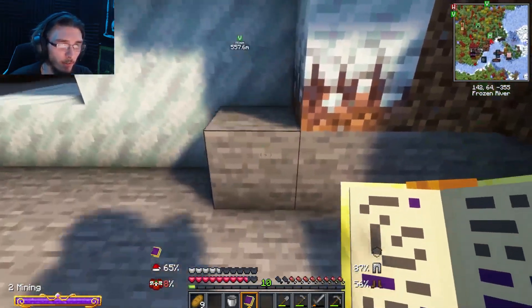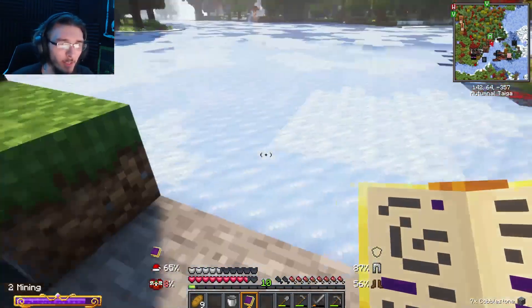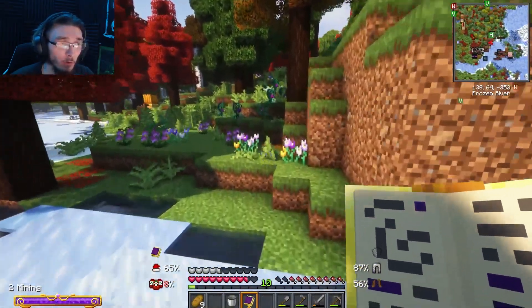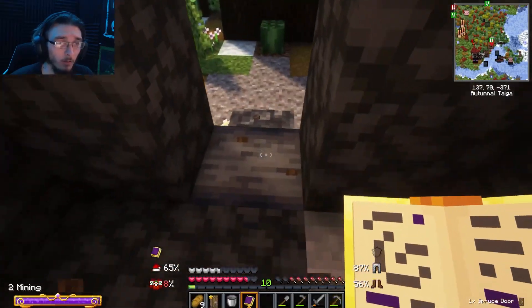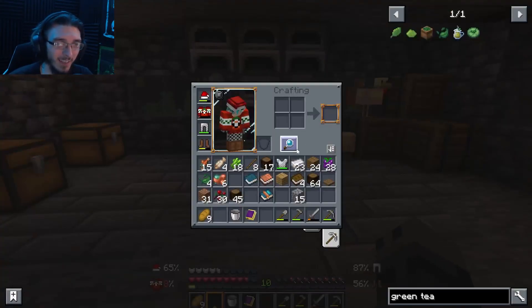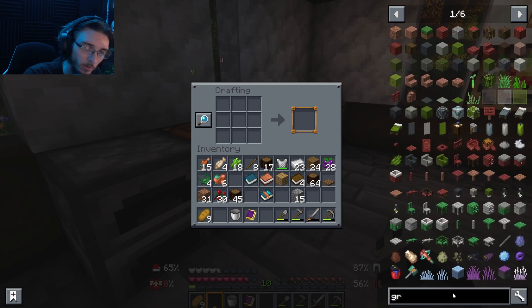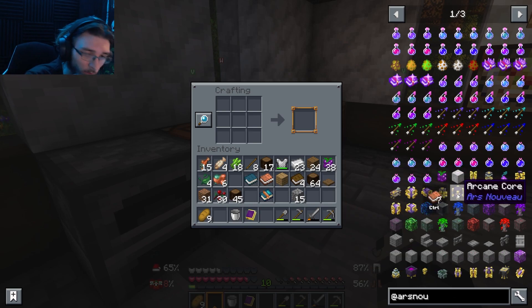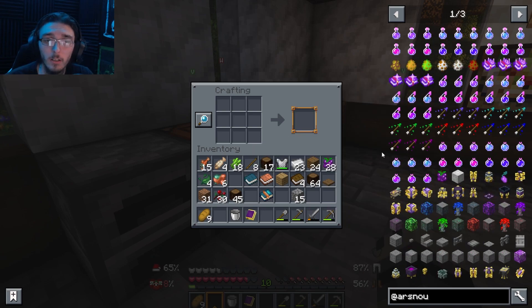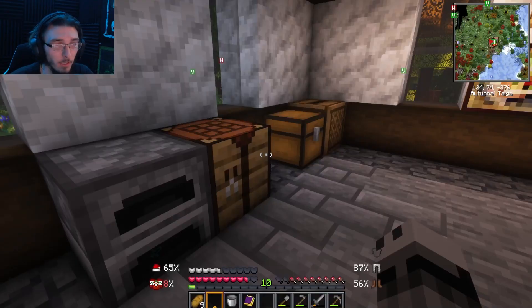Now we can go mining — that's gonna help us a lot. I think the next bit, since we do have gold and diamonds, we could probably get down to making the scribe's table. Oh yeah, you gotta be really careful where you click because you're gonna break a lot of things. Let's search up what is next — we need the scribe's table.